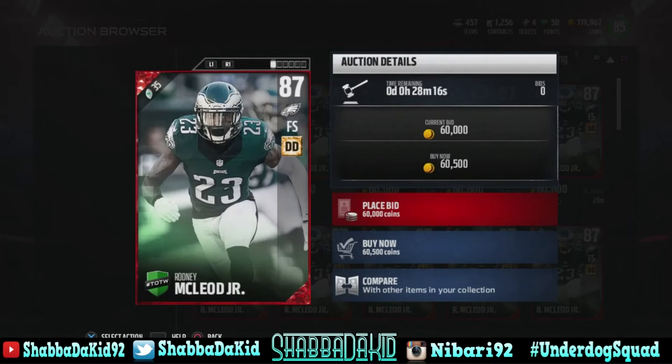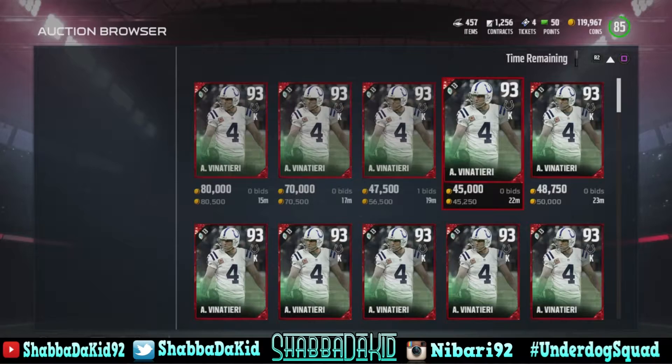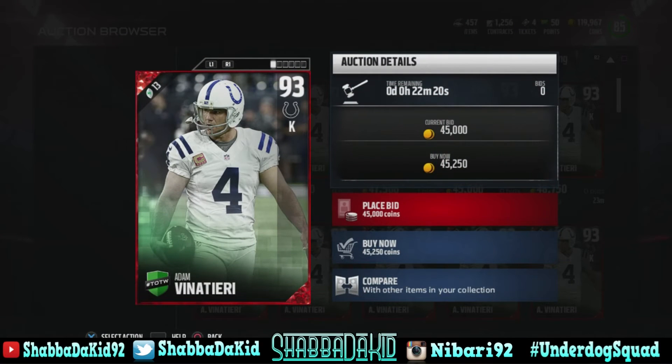Next is my boy Rodney McLeod from the Eagles - 87 overall, 86 speed, 90 acceleration, 88 play recognition, 90 zone, 89 pursuit with 77 hit power. Next up is Adam Vinatieri - man, this dude is getting old but he still can kick the football.